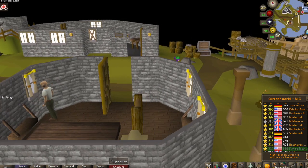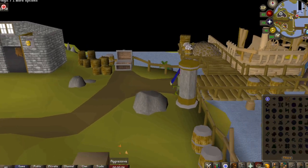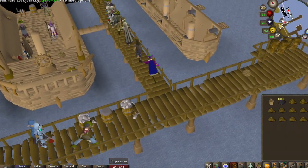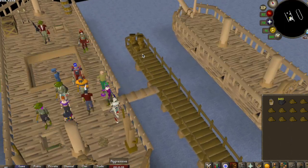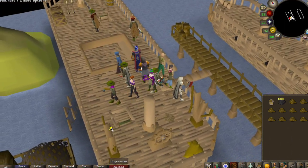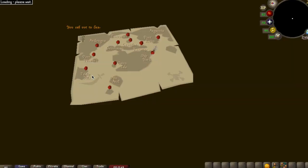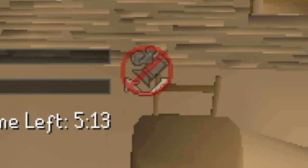If you're an ironman, you can actually buy swamp paste from the nearby general store. If you've got everything ready, just head out onto the boat which is to the east — you'll enter a waiting area. If you time it correctly, hopefully you shouldn't be too far away from the next run.